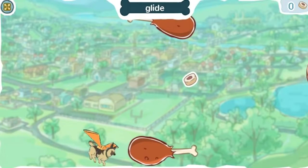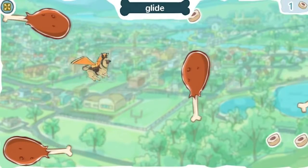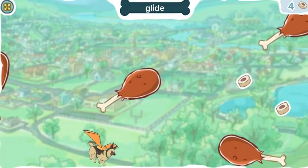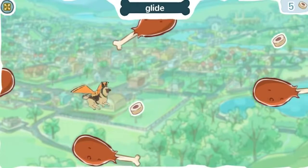Click anywhere to make Rinty glide. The longer you click, the longer Rinty will glide. To glide means to fly smoothly or easily. Help Rinty collect all the dog treats. Nice gliding!